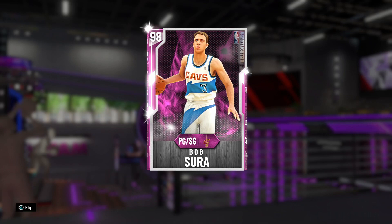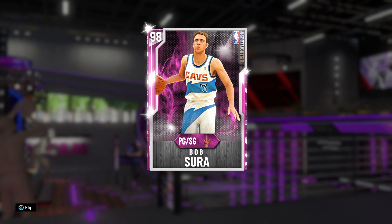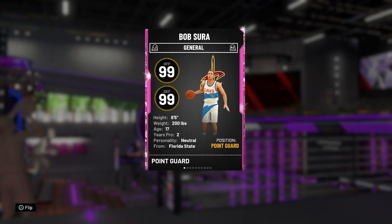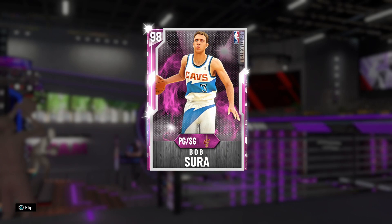What is going on everybody, it's your boy X coming at y'all with a brand new video. We have the new Pink Diamond Bob Sura that just dropped today. If you know this guy, he's going to be insane — he had an Emerald early in the year that was absolutely crazy, then a Ruby Evo that was just insane, and now he has a Pink Diamond which is crazy. I was hoping for an Opal but the Pink Diamond isn't too bad.